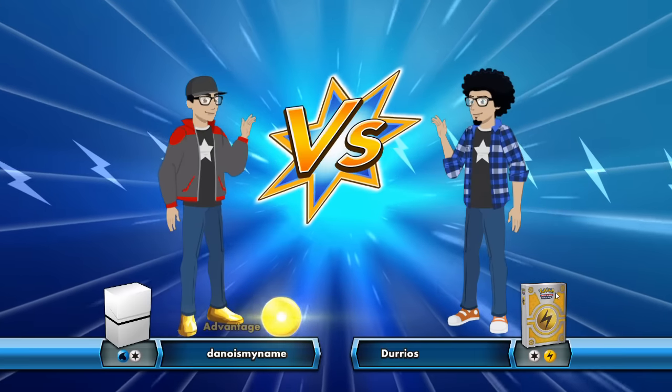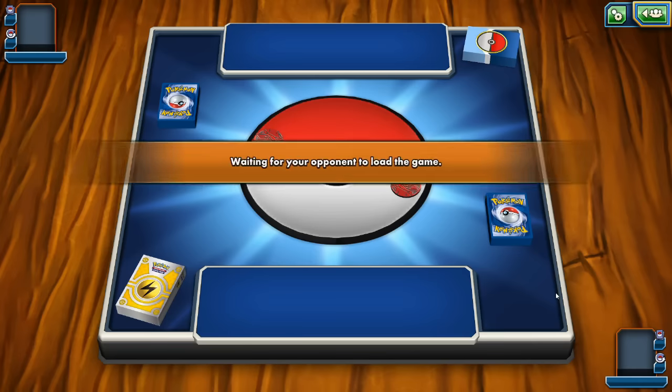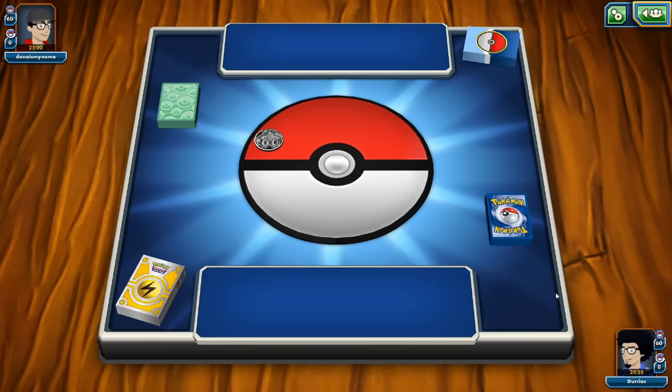Our next opponent is Danoise My Name with a Colorless and Water deck. We win the coin flip and go first. This might be Water Toolbox, but Water Toolbox typically plays Hoopa, so probably not.